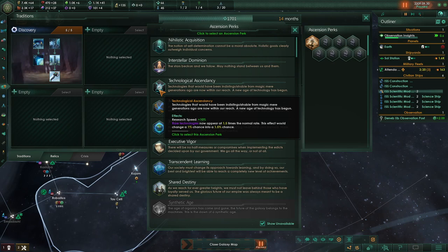Unlocking uplink latency reduction — the public now regards science almost like a religion, and they're right: the universe is so big it cannot all be answered by science. Research updated by 20%. Discovery tradition complete. We take Technological Ascendancy as our first ascension perk: technologies once indistinguishable from magic are now within reach, +10% research speed and rare technologies appear at 1.5x the normal rate. I always take Discovery and Technological Ascendancy first — science is key in this game.